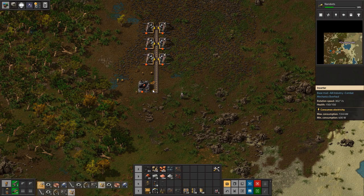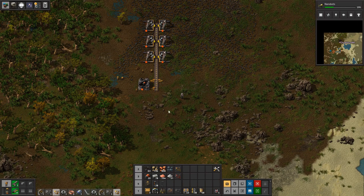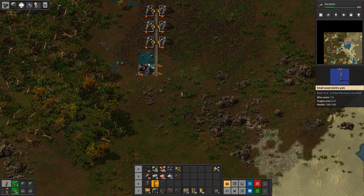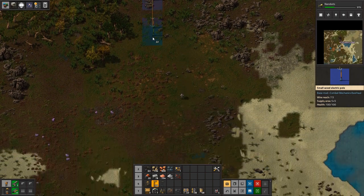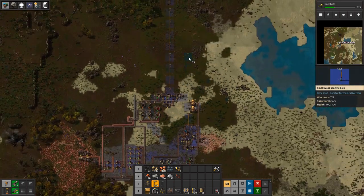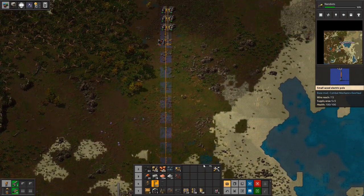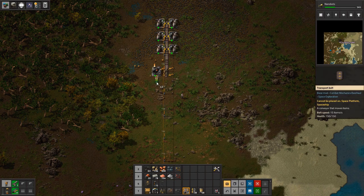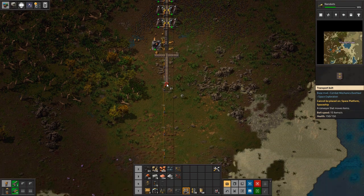We need a few more inserters — one or two per side should be enough. We also need power poles. There's a little trick: just click and hold and it'll bring down your poles evenly spaced out. Now that should be producing. The output needs to be tossed onto a belt that returns to the middle, because it will come from the other side too and go straight down.